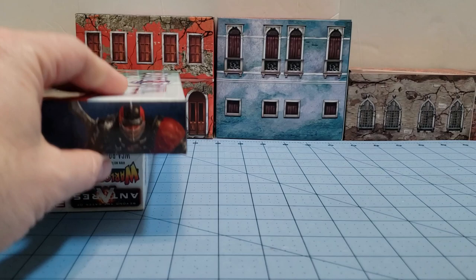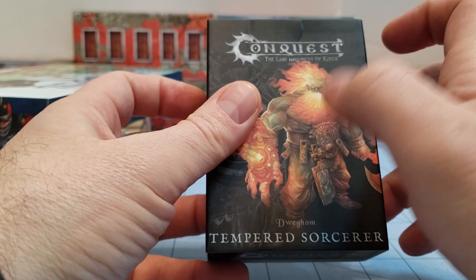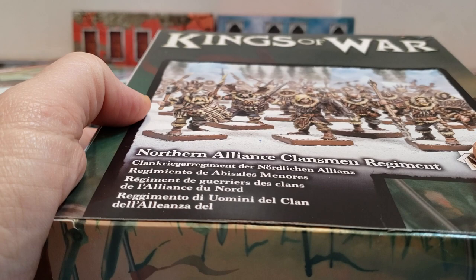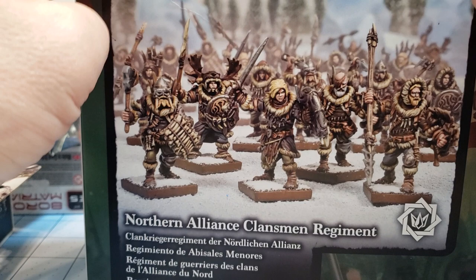It does have the actual stat cards for Blitz Bowl included, but it doesn't have Blood Bowl rules, and you only get one sprue as opposed to the double regular Blood Bowl. Next up, we got a Conquest Tempered Sorcerer for the Dweghom, which is basically a dwarf that is on fire — I'll do another review on him later. A set of male half-orc druids from WizKids Deep Cuts line. Also, a box of Northern Alliance Klansmen — all plastic, which is quite cool. I'm curious to see how compatible they are with some of the Frostgrave models, especially the Barbarians.